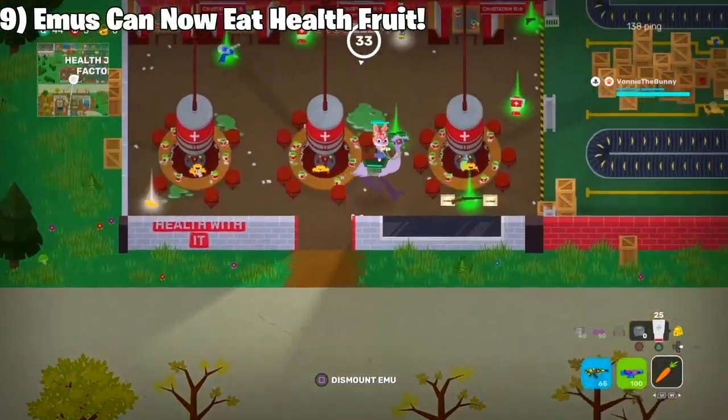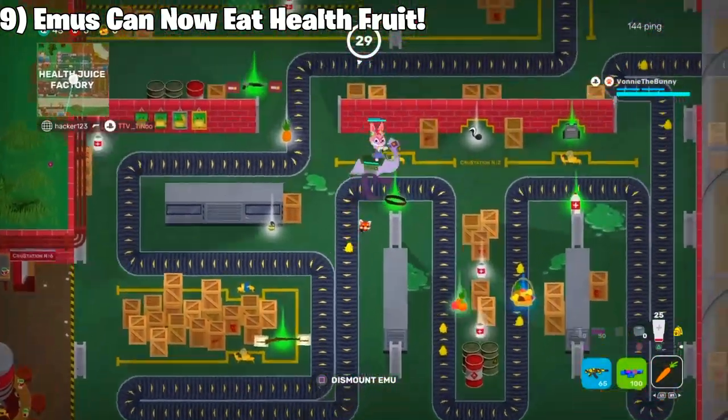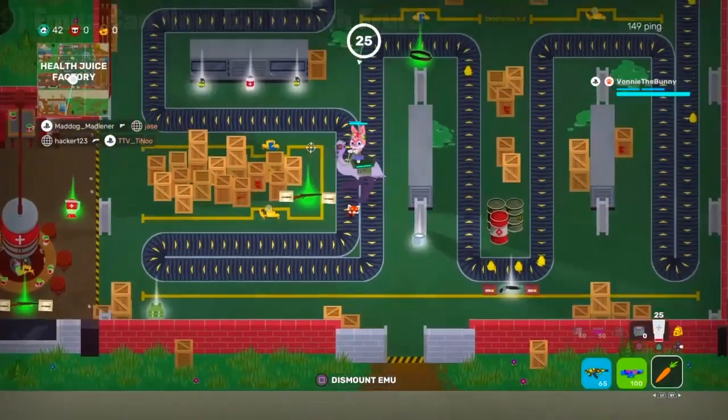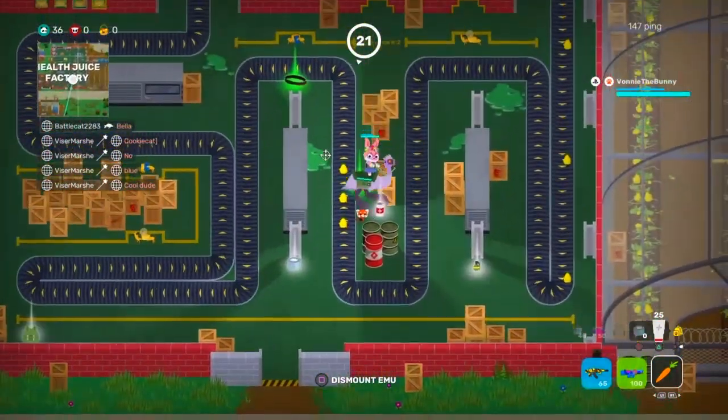Moving on to number 9. Throughout Season 7, you could not heal your emus whatsoever with the fruit on the conveyor belts. But ever since Season 8 has been released, they finally changed it so you can eat the fruit off the conveyor belts with your emu.